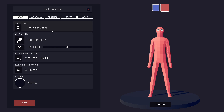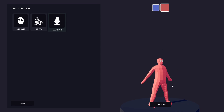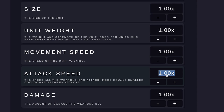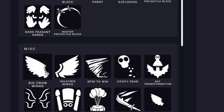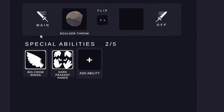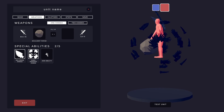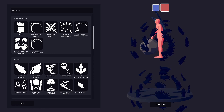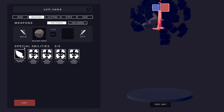That is not why we're here today. There are suggestions that you guys listed in the comments. You want to see this dude with super duper attack speed — like five times attack speed — with the boulder throw. A super-sized halfling with a boulder throw that can also fly and has dark peasant hands. What happens if I give him a buttload of dark peasant hands? He's just going to be a sphere of hands.